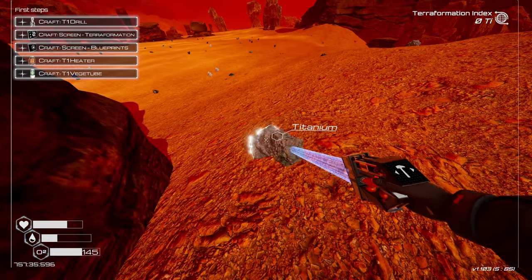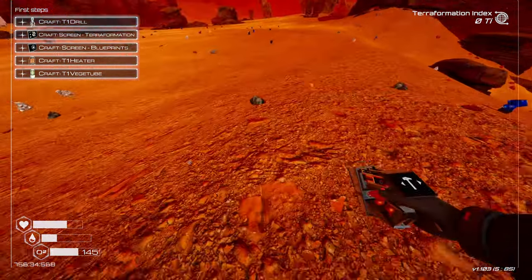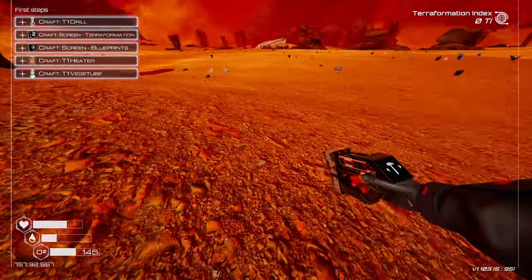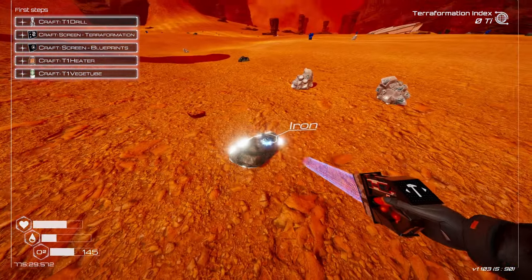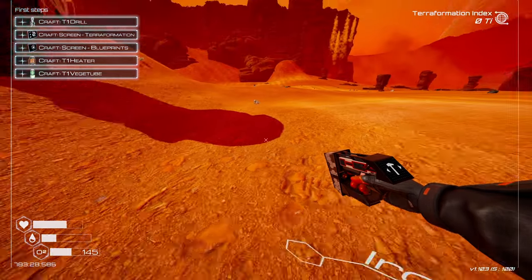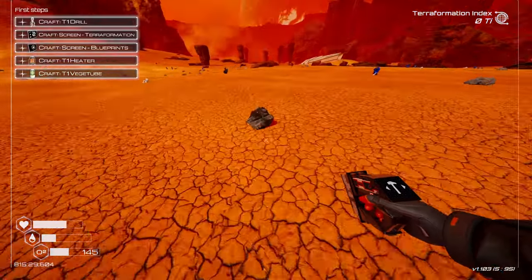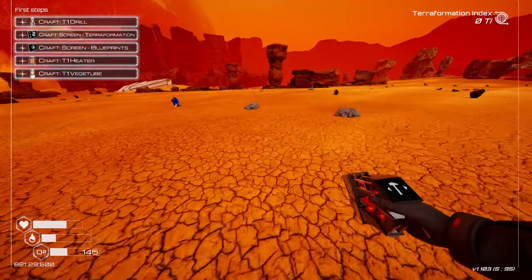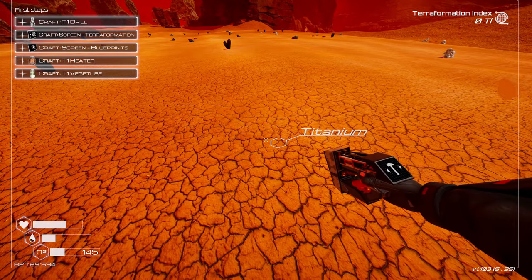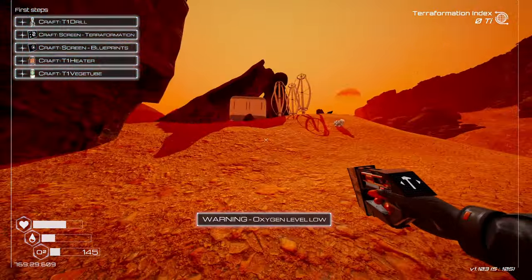What else can I build — a heater needs iridium, don't have that yet. Titanium and iron for a drill. I remember we need a lot of iron because iron makes storage compartments. The first time I played this I was just messing around trying new things. Now this game is past 1.0, so I really want to see what end-game looks like — I never got there before.